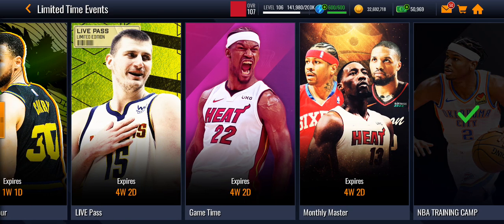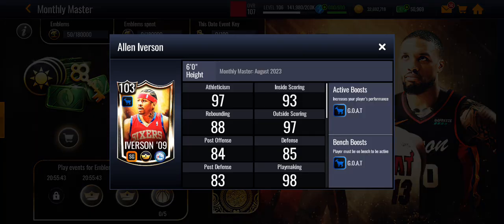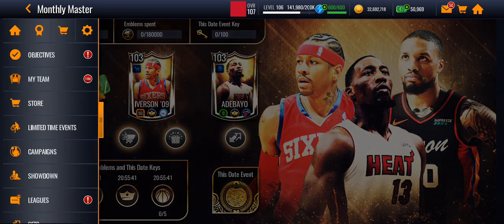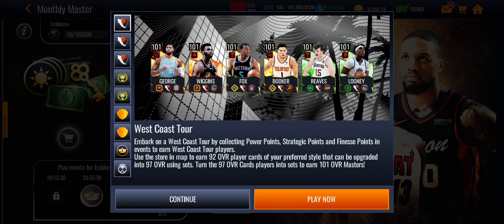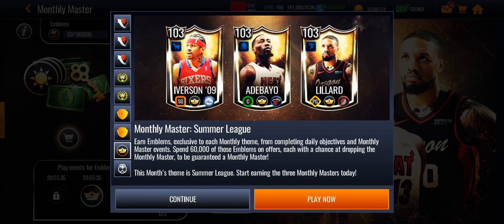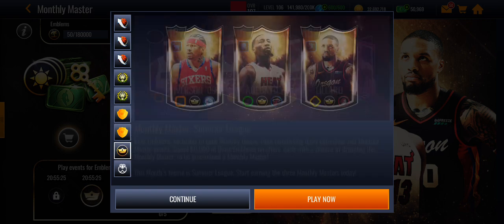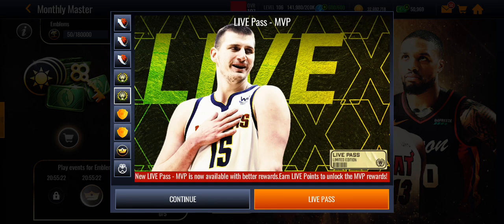We have the Monthly Master — I'm getting that Allen Iverson Monthly Master. Allen Iverson has the Go Boost — it's the best boost in the league. Don't get any of the other ones, get Allen Iverson. Jimmy Butler is 104, but AI is a 103 — not bad either.